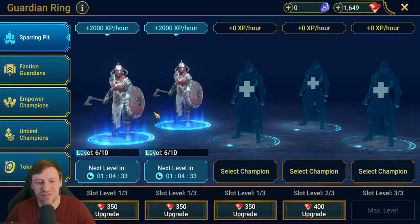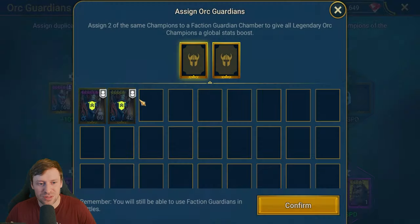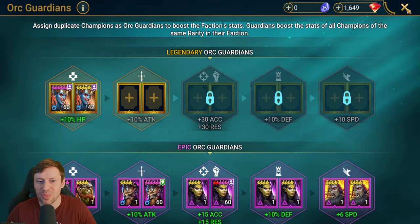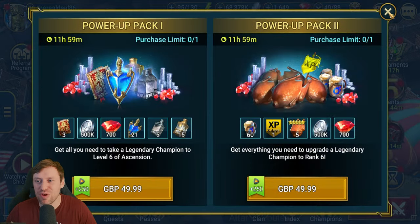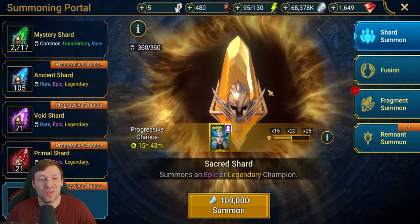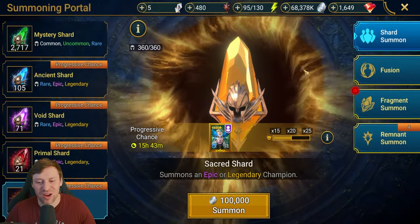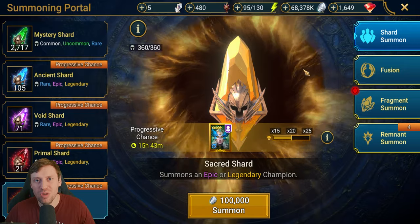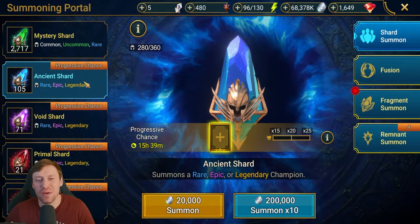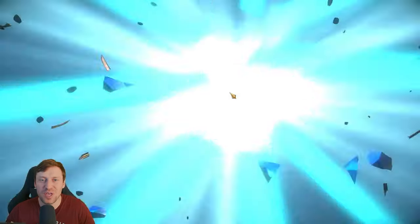Let me just quickly check faction guardians. She's new — actually I'm sure she's a dupe. Maybe I've got three of her. Yeah, I'm so sure. Okay, well this is not going well at all. We're out of space. Alright guys, I'll be back in a moment. Okay guys, so I've changed my mind — we're not gonna pull soul stones, we're actually gonna mix it up and pull 50 ancients instead.